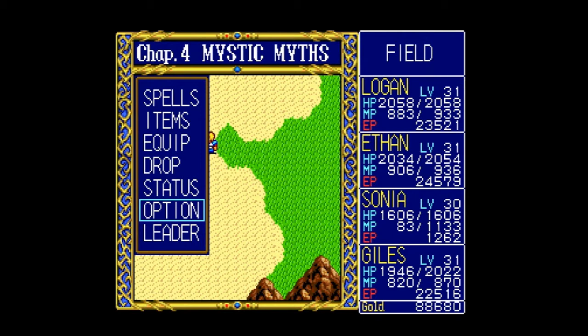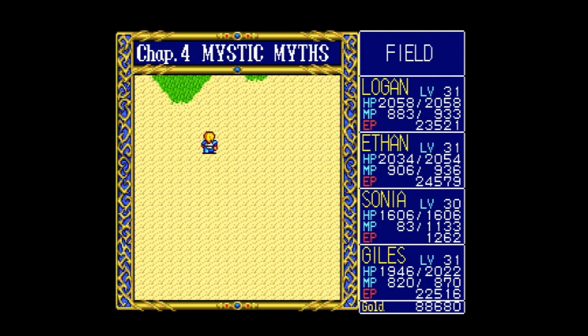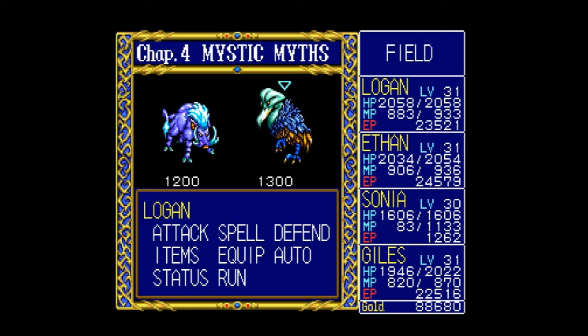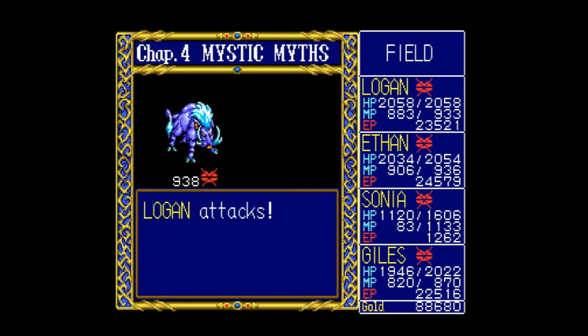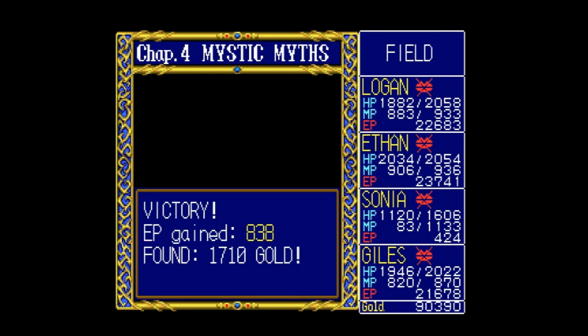We're getting close now. Sonia only needs 1,262 experience — she might level up with the next battle. I've been using up her magic points because I know they'll be filled up to full once she levels up. We have about 88,000 gold and change. I hope we run into those gnomes or dwarves — bearded imps, whatever they are. I like to get rid of the double-charge ones first because they're really damaging. He silences spells too — I don't like that.